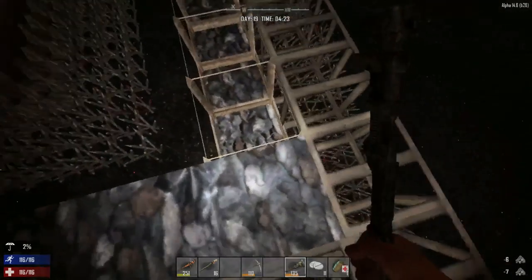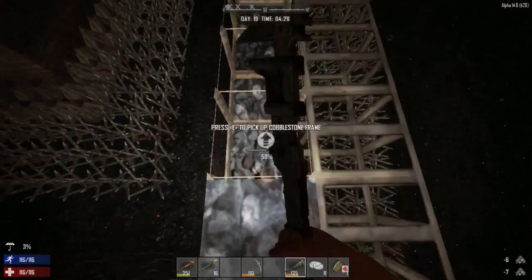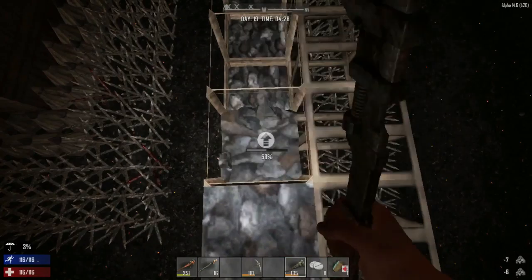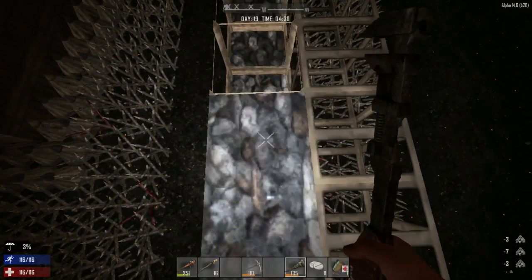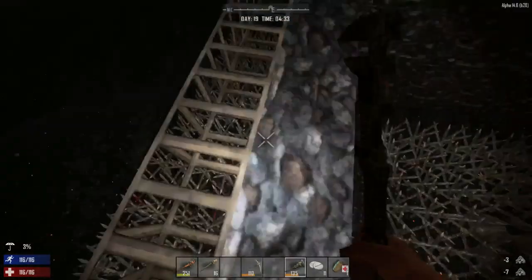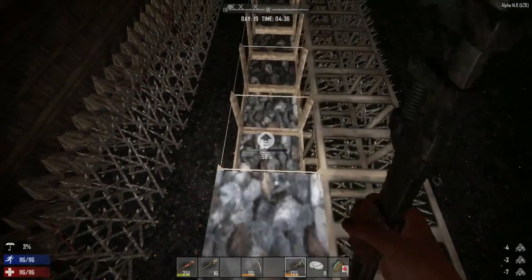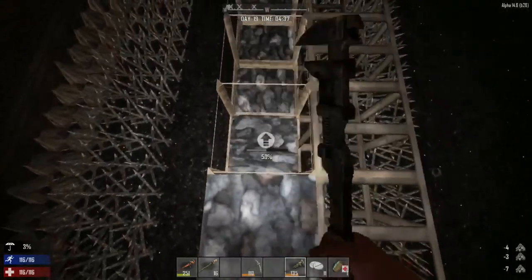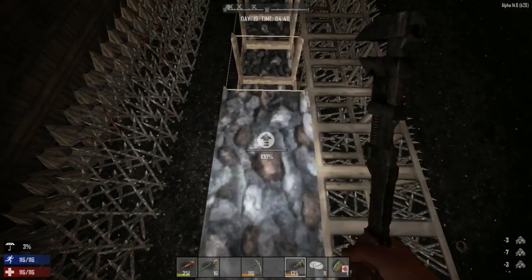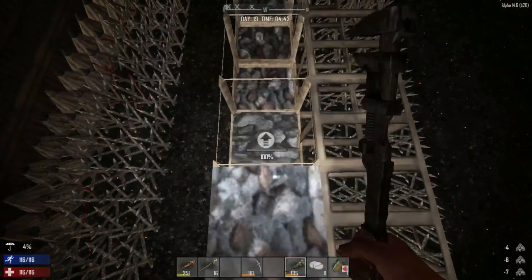I also want to get the spikes upgraded on the outside, which would be very useful. The cement we'll use on the inside, or we'll do the corners first then the rest of the wall — because the corners are the most important. When you lure zombies around your wall, you want to run them into the corners so they pass the corner and go that way.